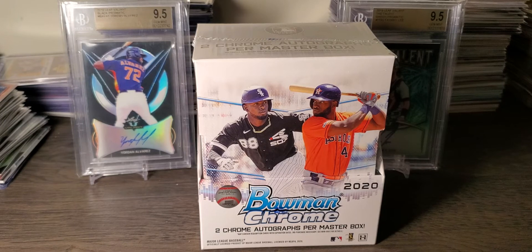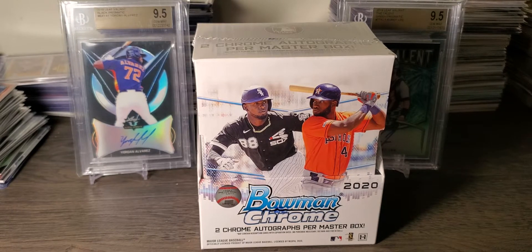Hey guys, what's up? CNL Cards back with another break. I've been wanting to open some Bowman Chrome for a little while now. I know there's some top guys, especially on the Rangers — Acuna's brother and I think it's Laura or something like that. But I went to my LCS today, brought in some Tyler Heroes and just made a trade-off for this. So I'm pretty excited to rip it open.